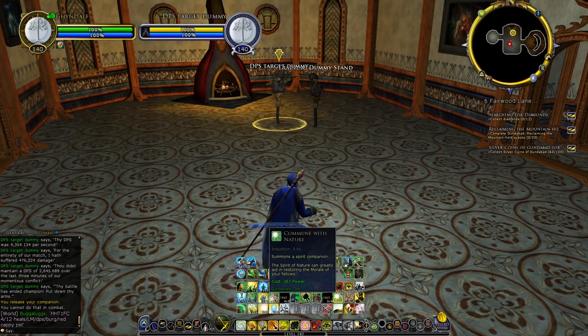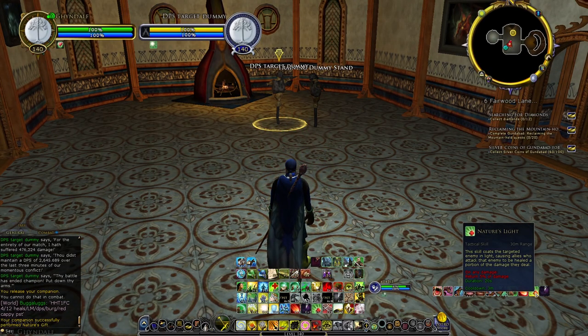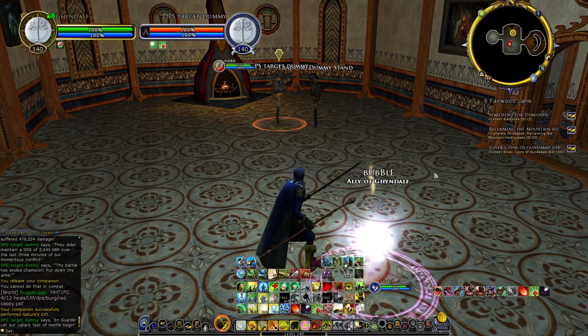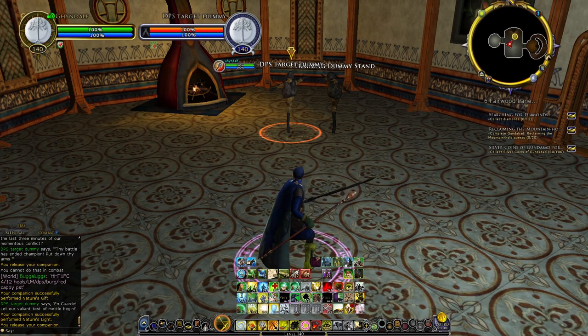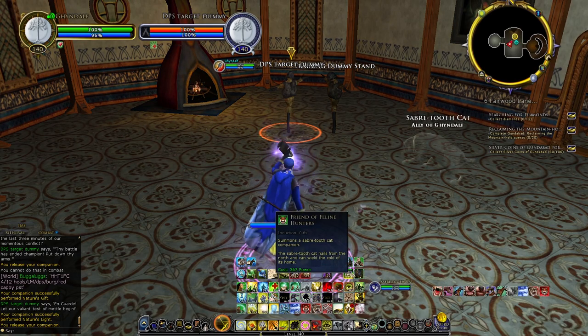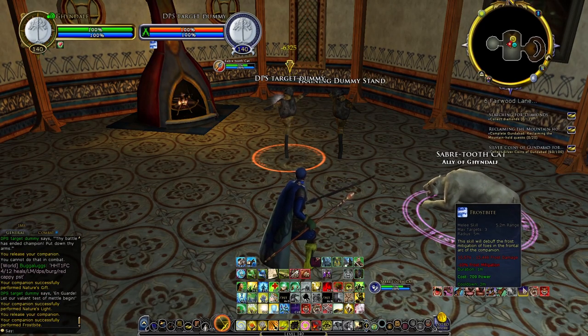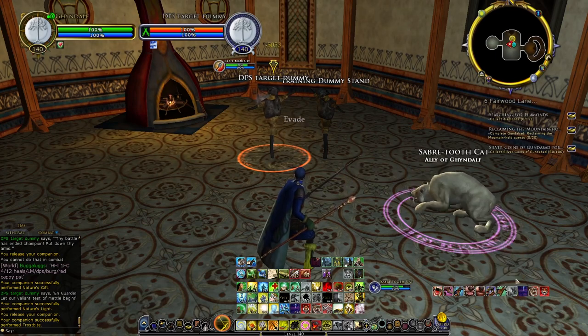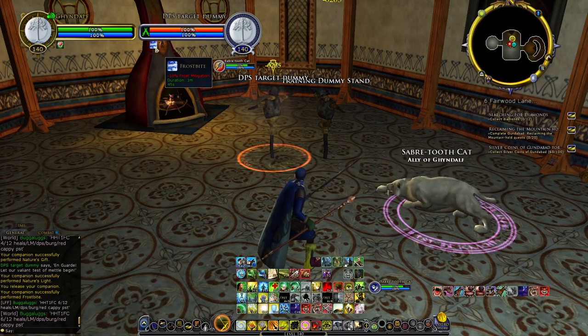There's also Commune with Nature, which summons your Spirit pet. This pet is really useful for Nature's Light — 20-second duration, returns 5% of any damage dealt as heals for your DPS players in your group. But this skill has a 3-minute cooldown, so choose wisely when to use it, such as when you know your group is going to take a lot of random damage. Finally, Friend of Feline Hunters lets your Sabertooth cat debuff frost mitigation by 10% — useful if frost damage is ever relevant.